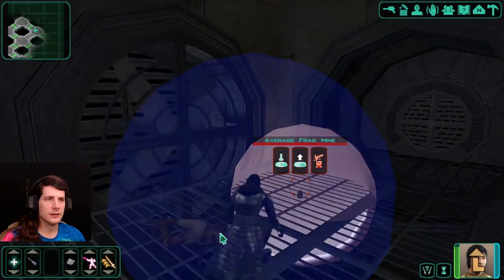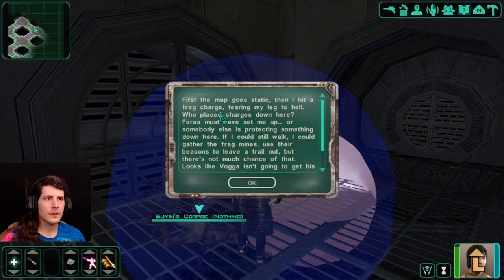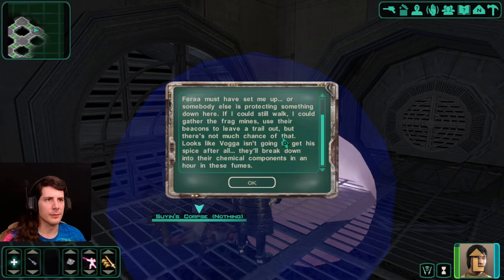Who's there? Are you another one that died in here? First the map goes static, then I had a frag charge tearing my leg apart. Who placed mines down here? Pera must have set me up, or somebody else is protecting something down here. If I could still walk, I could gather the mines, use their beacons to leave a trail out, but there's not much chance of that. Looks like Vaga isn't gonna get his spice after all.